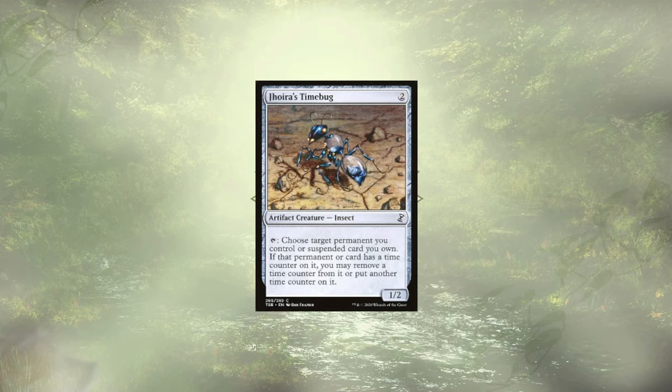Jori's Time Bug is up next, and while it isn't as powerful as time travel — which hits all of our cards — it does let us add or remove a time counter from a single source at the cost of being tapped down to do so.